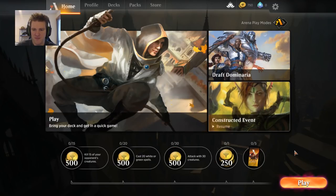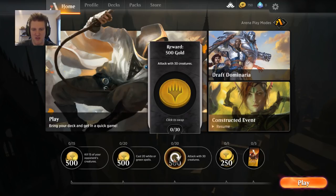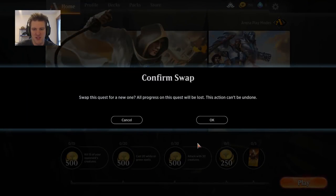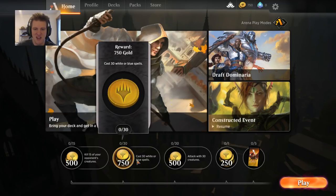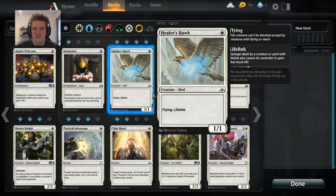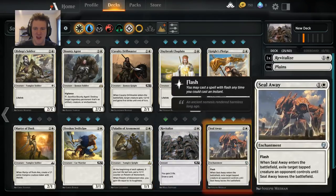Here we are in another week, and we're looking at a variety of quests: kill 15 creatures, cast 20 white or green spells, and attack with 30 creatures. The only color-specific one I'm going to try re-rolling for a 750. We do get a 750 — we need 30 white or blue spells. I don't know if we've done anything with white and blue, but we could do the blue side. Let's try to build different decks.